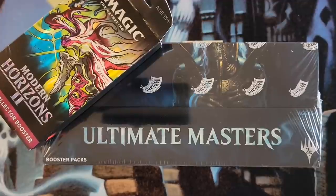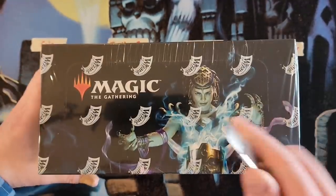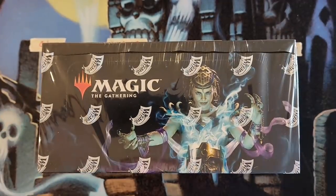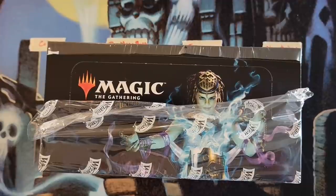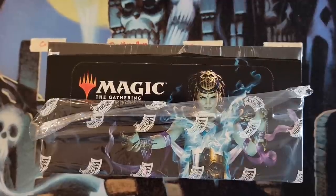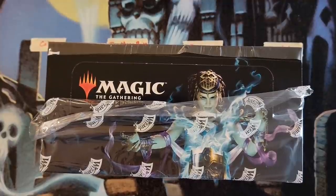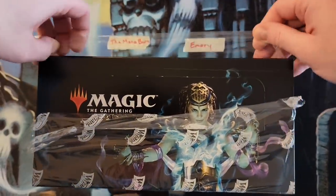Hey, welcome back everybody — Pack Opening Addict here. We're back with another battle for the patrons doing an Ultimate Masters box. There are four patrons getting six packs each. Whoever has the highest casting cost total among all their rares and mythics in their six packs wins. Had to pause for a second — absolute amateur hour, already hit the seal, couldn't delete it, had to grab some paper to keep track of casting costs.